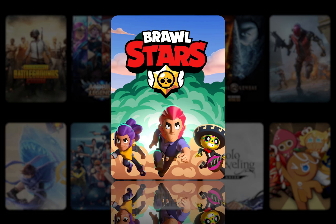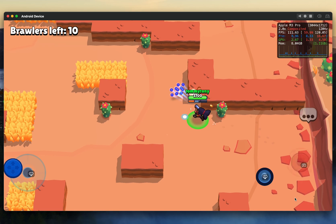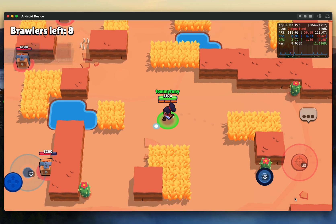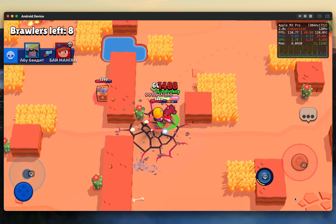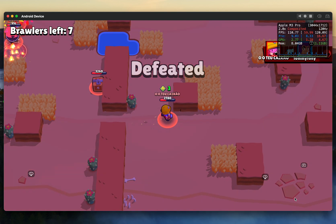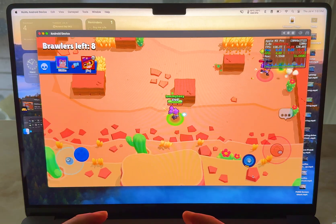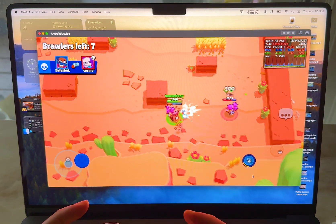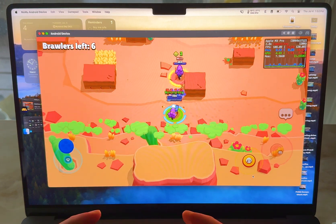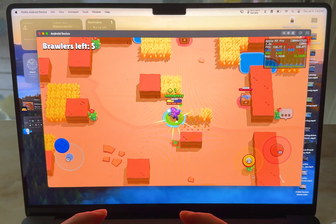Brawl Stars is next on our list. This game offers a compact version of the battle royale genre, with modes ranging from 3 vs. 3 to solo and duo play. Players complete quests and battles to collect coins and unlock various brawlers. The 3D graphics are vibrant and sharp. You can expect a stable FPS between 90 to 120 when running at ultra settings. The gaming experience is smooth without any buffering or latency issues, and it remains cool with temperatures stabilized under 55 degrees Celsius.